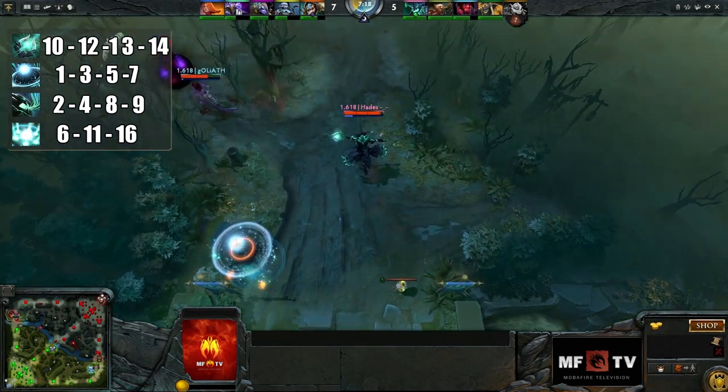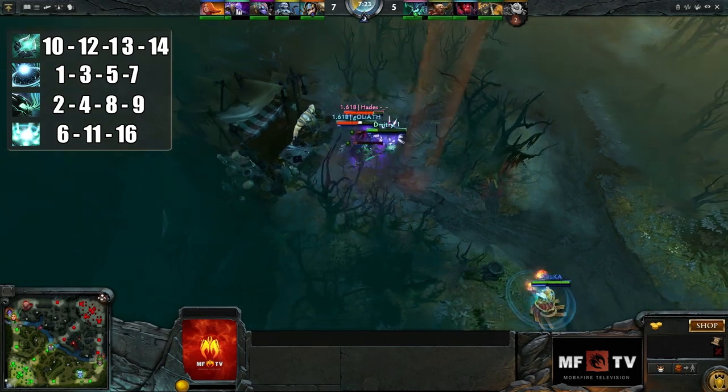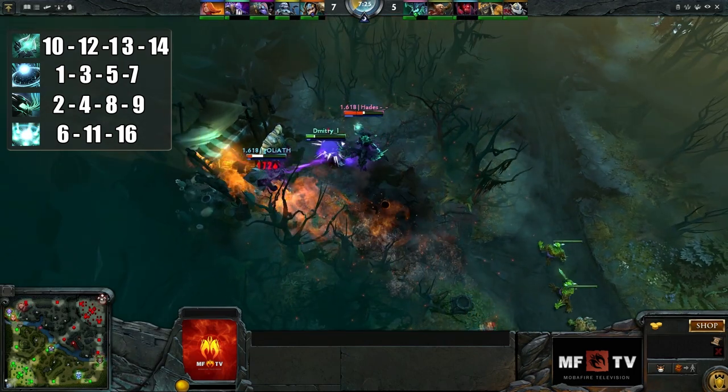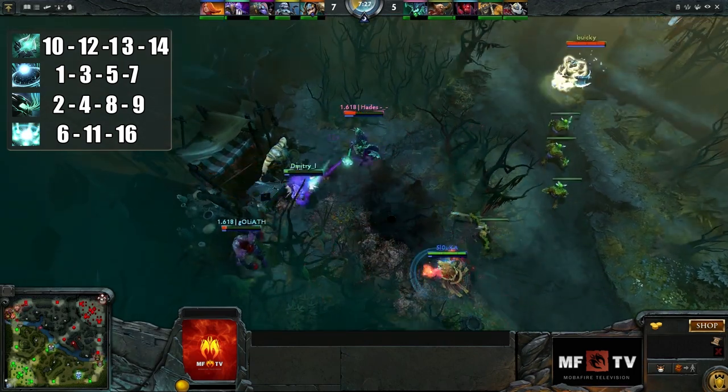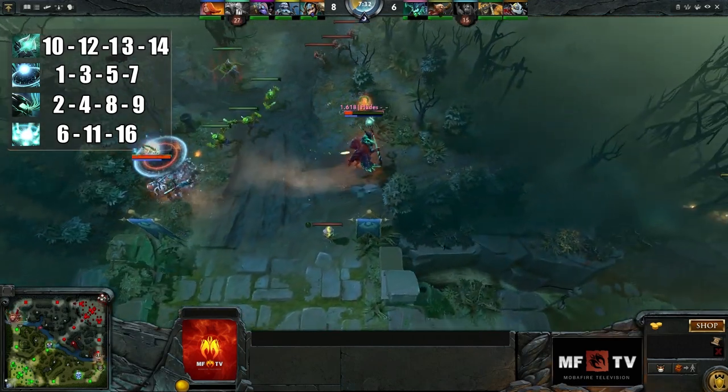Starting at level 10, you're going to skill Arcane Orb. You can auto-cast it since you're going to get mana back when Essence Aura triggers. Max it out by level 14, and as always, level up your ultimate at levels 6, 11, and 16. After everything's maxed out, continue by leveling up your stats.